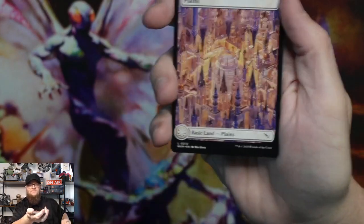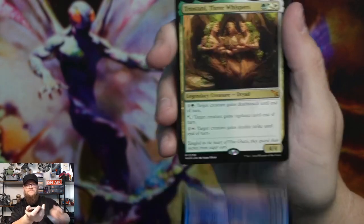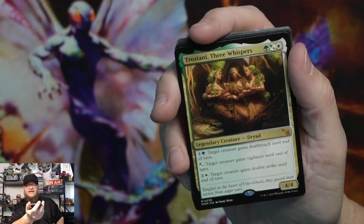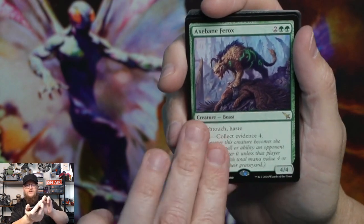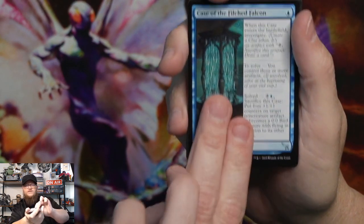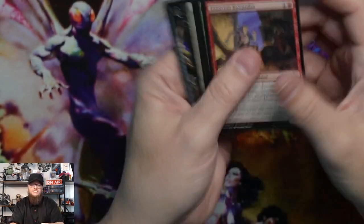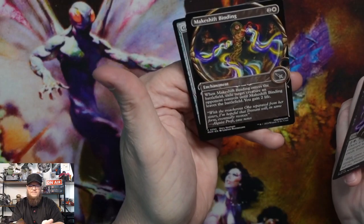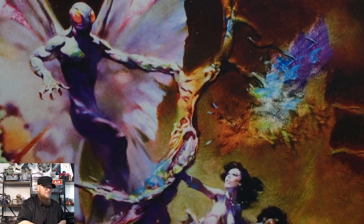Planes, agency outfitter. Trastani Three Whispers — it's a mythic, very cool card. Rare axe bane ferox, get a leg up, case of the filched falcon, chalk outline, and then our commons. Makeshift binding in the common, and that special frame.